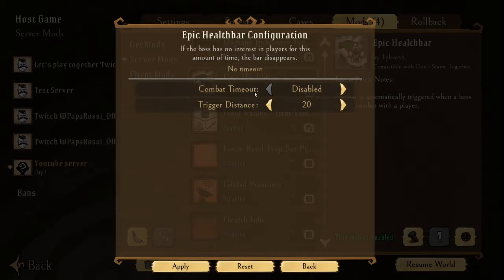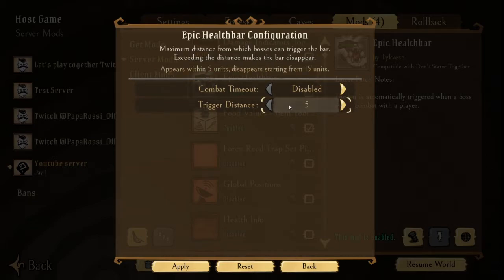Moving on to the Epic Health Bar configuration, we have two simple settings. We have combat timeout, which defaults to 10 seconds, but I like to disable it because when I'm fighting the Bee Queen and I'm cheesing her, she's no longer targeting me, so after 10 seconds I'd lose her health bar. I won't be able to see it as she moves around, or know if she's about to die. I disable this so it stays up until she's dead. We also have trigger distance, which goes from as low as 5 units to as high as 60 units, and breaks apart at 70 units. I like to keep it at the default 20 units.